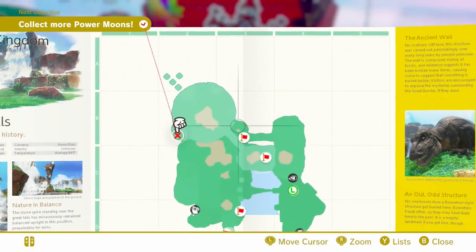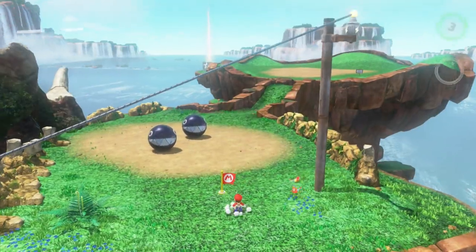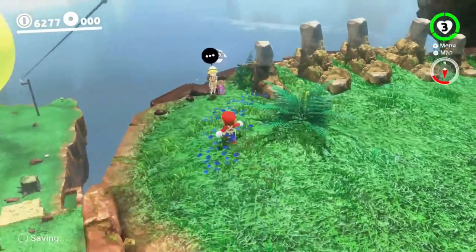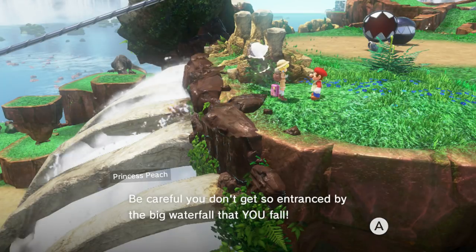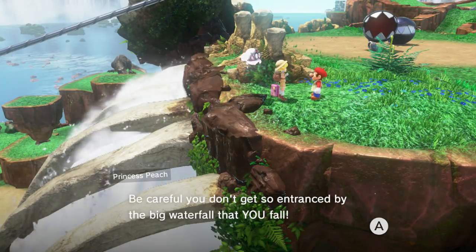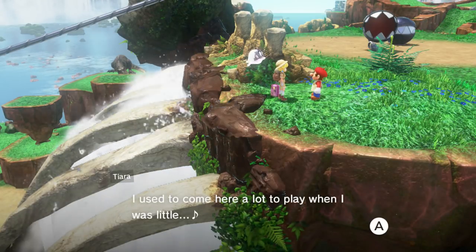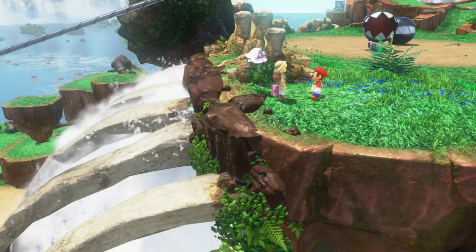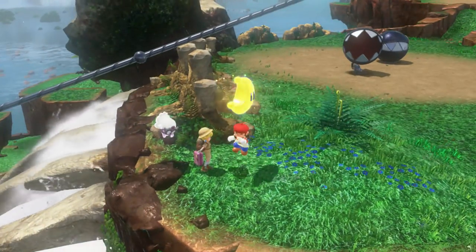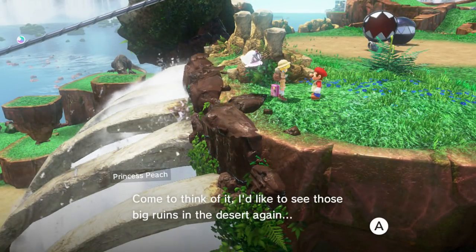The quickest warp I think is this one, because that's at the top of the falls — the other one is down below in the middle. You can already hear Princess Peach up here — she's in her explorer's garb. Be careful you don't get entranced by the big waterfall. There's no fall damage so it's not a big deal. A moon fell over the waterfall but it seems fine.